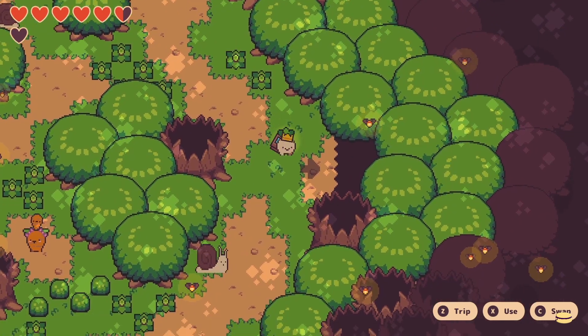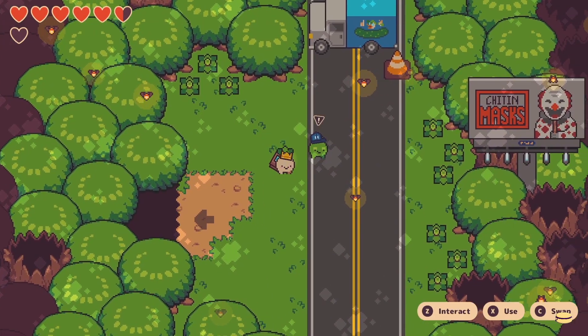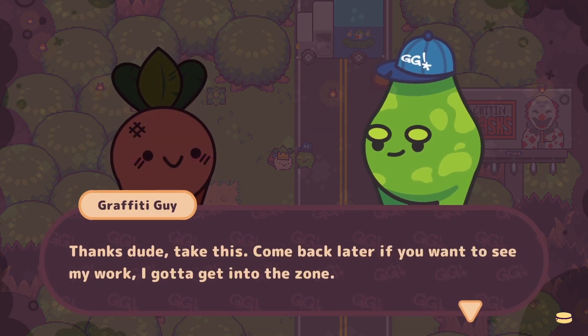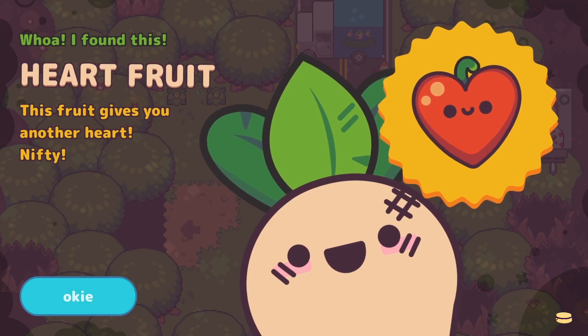I don't really remember how this one starts, but once you get a spray paint can and give it to the graffiti guy, he will give you a heart fruit for your troubles.